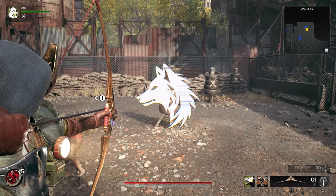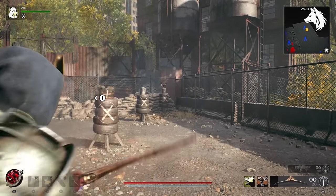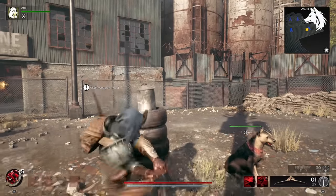Hey guys, Len here and welcome back to another Remnant 2 guide video. We are currently collecting all the weapons in game and in this one we have our final video on Yaesha. We are going to pick up the Royal Broadsword, Stonebreaker, Twisted Arbalest and Sagittarius. So let's jump into it.